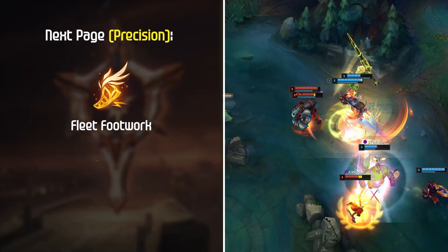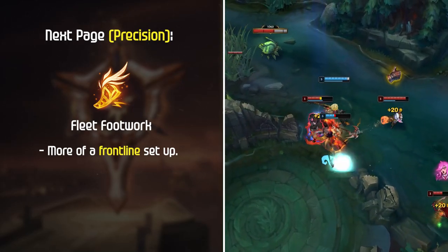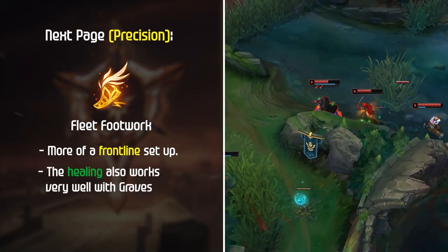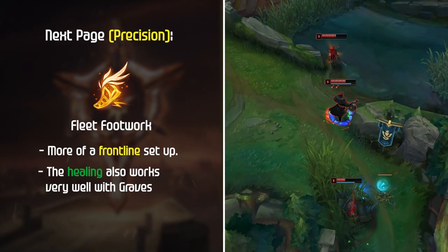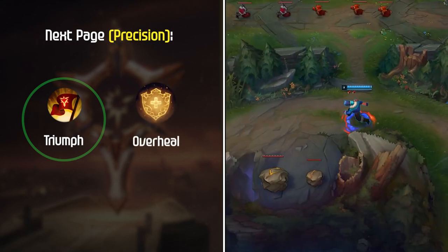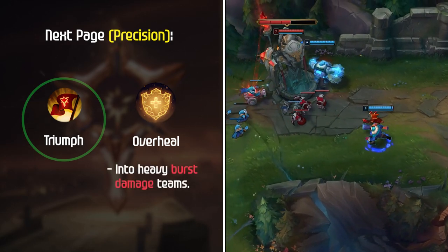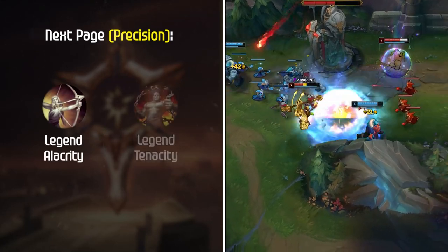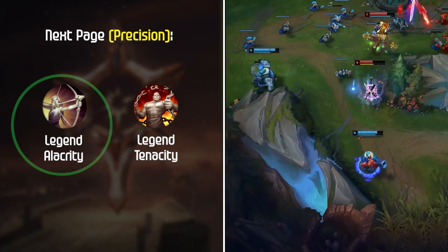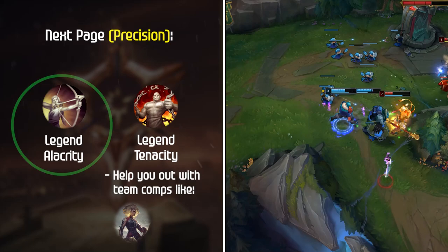Fleet Footwork is the next keystone and in my opinion has more flexibility. I like to think of Fleet Footwork as more of a frontline setup — the movement speed isn't as much as Phase Rush but can be utilized multiple times in an extended fight. The healing also works very well with Graves since you gain bonus armor from your E passive. Triumph is the most common option, but Overheal is a special tech I like to run in combination with Fleet and Immortal Shieldbow. Legend: Alacrity is best overall and Tenacity helps against heavy-CC champions like Rakan and Leona.